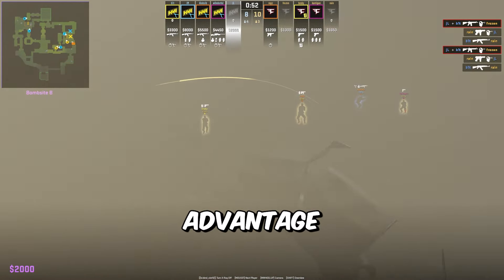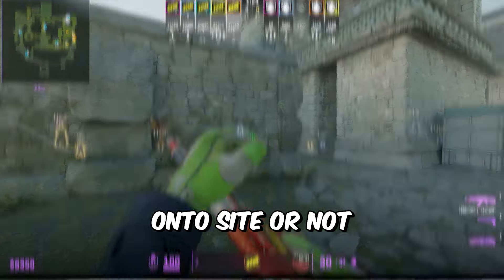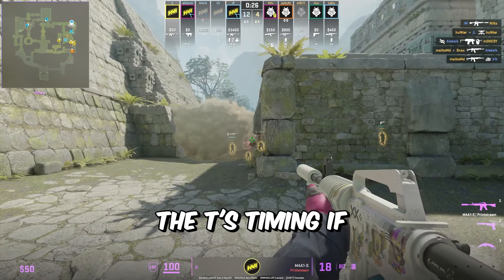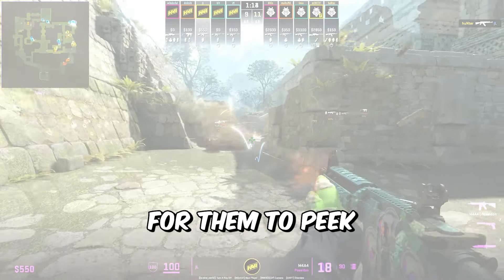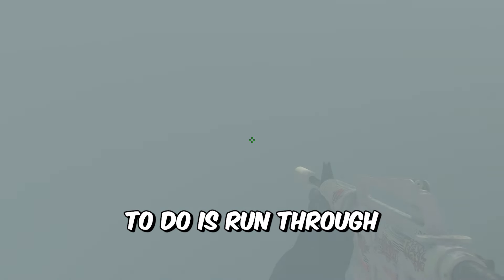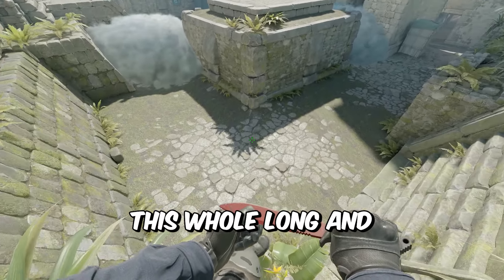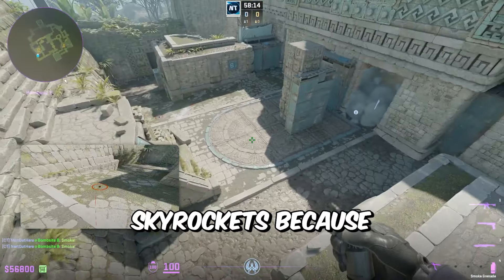How does jL use his smoke? He might smoke banana early on after his initial nade step for lane, bouncing it off the site pillar. This will delay any B tactics, and if the T's execute B, he throws the same smoke to either push through their long smoke — his smoke gives him cover from banana and forces T's to run through it — or he goes around to short depending on whether T's have made it onto site. If jL has no smoke during a B execute, he'll spray the smoke hoping to stop the planter. If his teammate has a nade, they can break the smoke for a peek, since jL used his nade early on for lane.